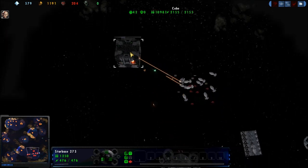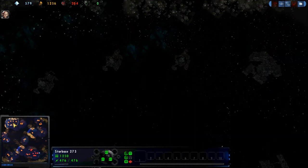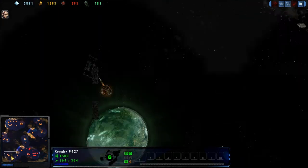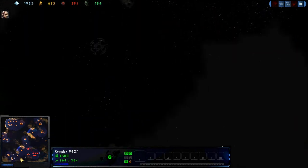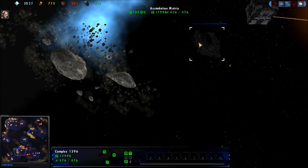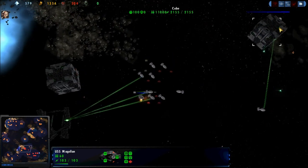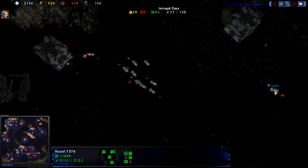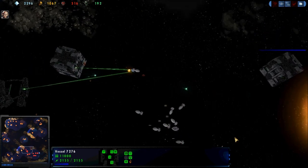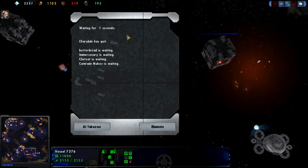Cube moving away, moving back to that starbase for a little bit of protection, and the second cube coming down. Do I see a third yet? Plenty of resources. No third one yet, but I do see an Assimilation Matrix. Another starbase. Second cube coming in, going to head off and kill some of these guys that were trying to repair. Damnedest thing I've seen. And there is the quit.